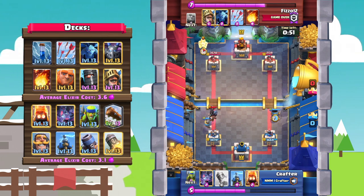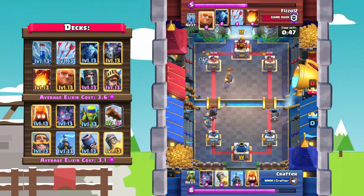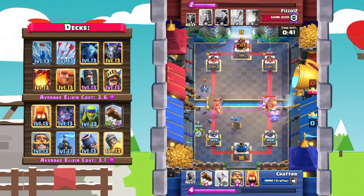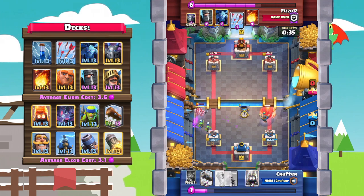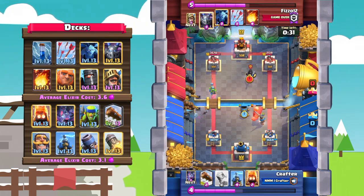He goes with a mortar in the back — I thought that mortar was gonna lock onto the tower for a second but it locks onto the prince for now. Tesla will go ahead and take that stuff out, but unfortunately the prince will target the tesla. There's a pretty healthy giant on the tower, but he goes with an offensive mortar again to pull the giant back to the center.